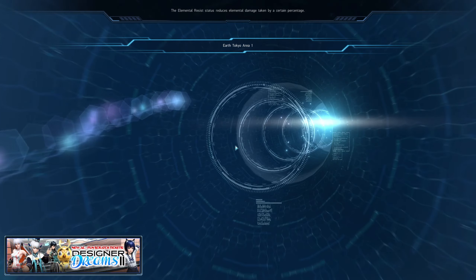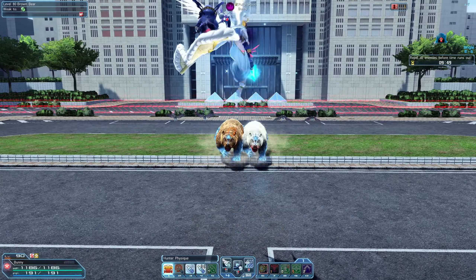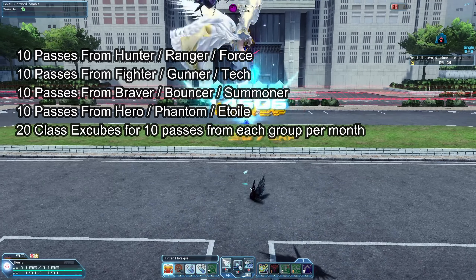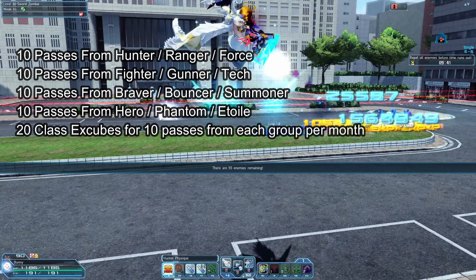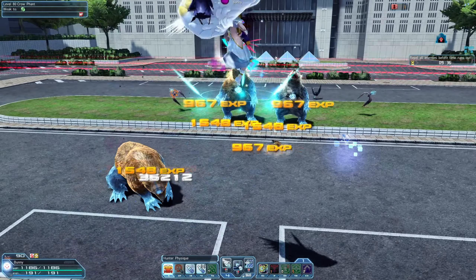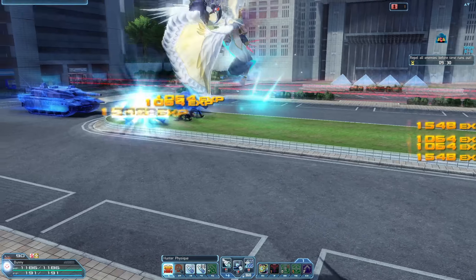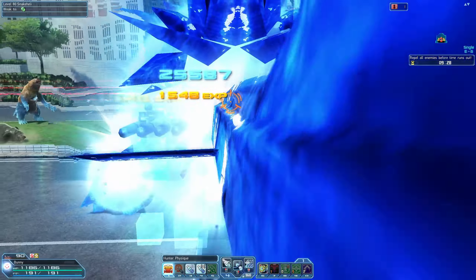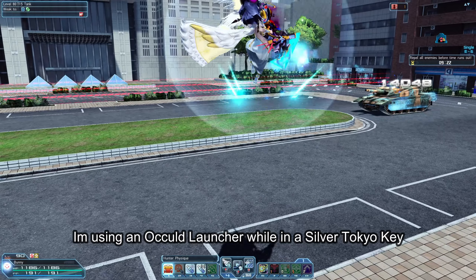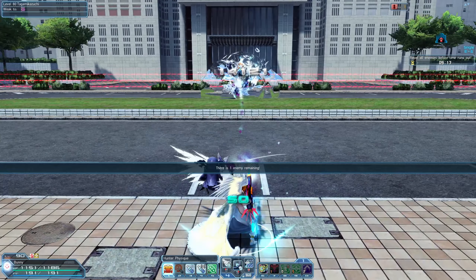Lastly, farming augment transfer passes — they are absolute end game materials as they allow you to transfer all augments from one weapon to another or one unit to another, and you can freely up-slot during this process by adding capsules. To get augment transfer passes, you need 20 class x-cubes per group. To get class x-cubes, you need to reach max level then level up again. That's where silver and gold Tokyo keys come in, as the gold ones give over 5 million EXP each at level 80 and above, taking around 2-3 minutes each.